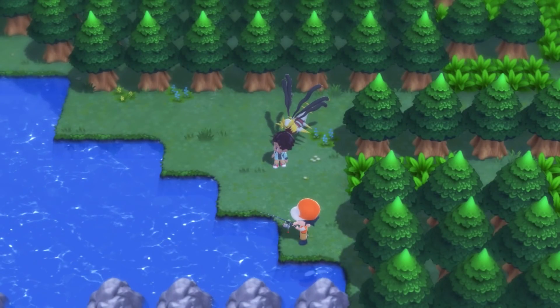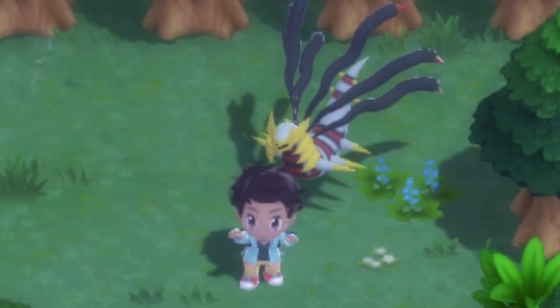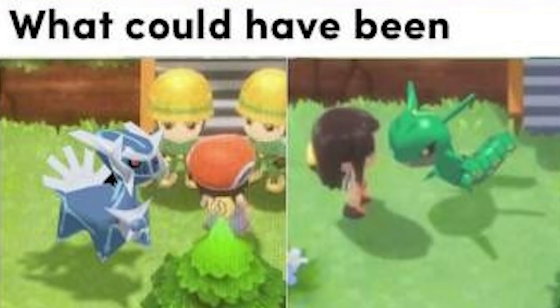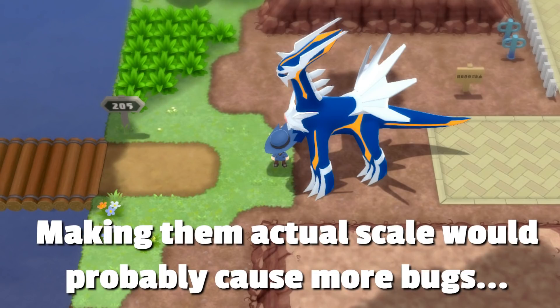Giratina is also supposed to be like 15 feet tall, so clearly this overworld model is not quite to scale. I'm not sure if I would have preferred them do some kind of custom overworld models for this game. I've seen someone suggest they could have used the Pokemon Rumble models. I guess it would have been kind of cute and made more sense, at least, them being so tiny.